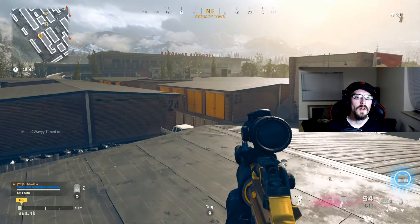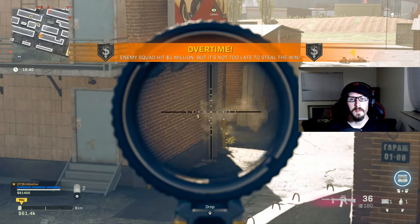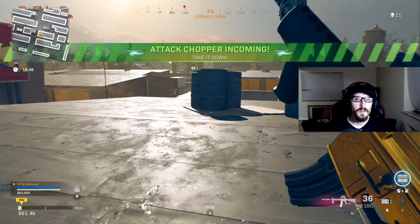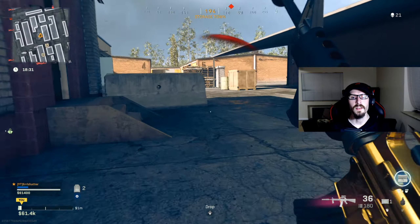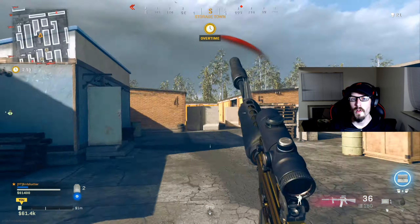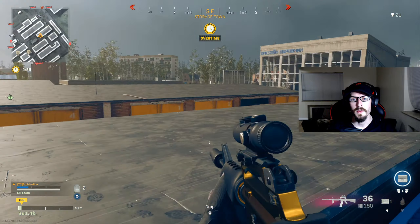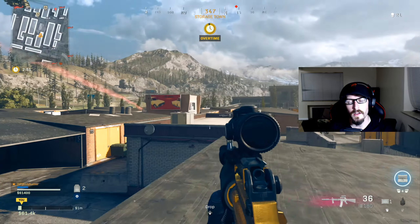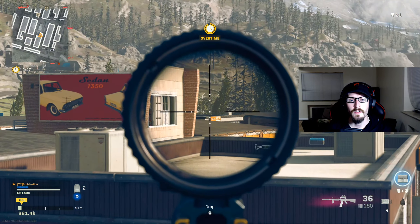The last attachment is the underbarrel: the Field Agent Grip, which helps with horizontal and vertical recoil control. We want to be as accurate as possible so we can take people out without struggling through this challenge too long. This is the loadout I highly recommend. You're more than welcome to use any other tactical rifle if you prefer, but just make sure you are using a tactical rifle — you don't want to go through trying to complete your challenge and find out you're not using the right weapon.